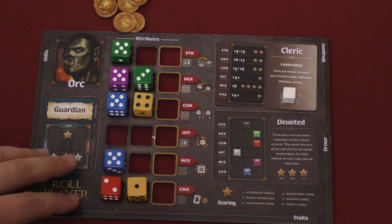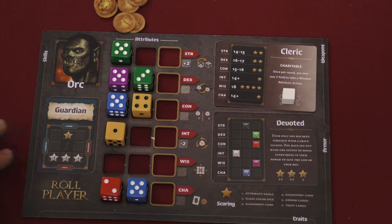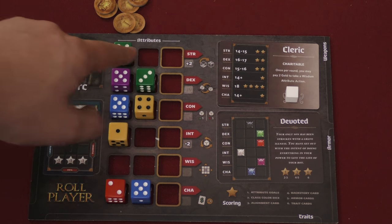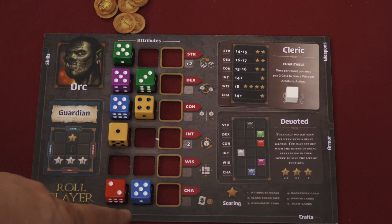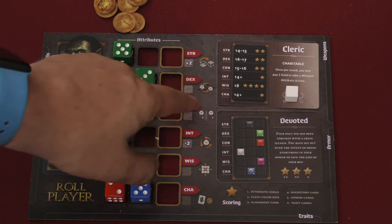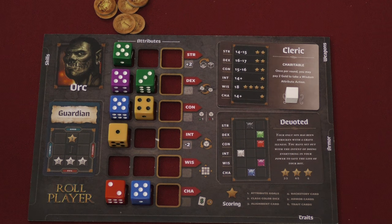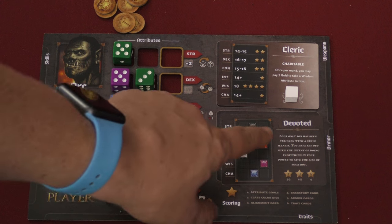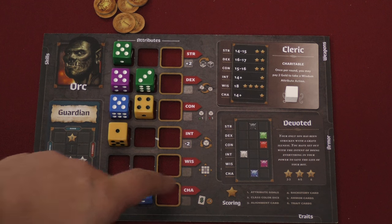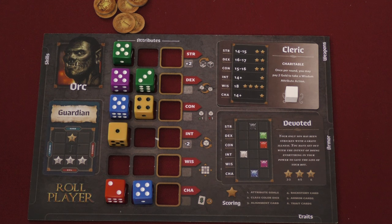What you're trying to do is get the most points. At the end of the game, you look at each of the stats, adding together the pips on all the dice — you'll have three dice in each category. If those stats hit certain thresholds, like strength at 14 or 15 gives two points, wisdom at exactly 18 gives four points. You also look at whether the dice colors are in the right positions — if you match all six you get six points, if you match just two or three you only get one point.